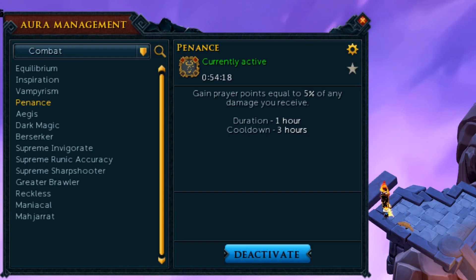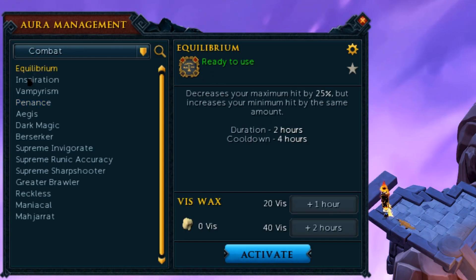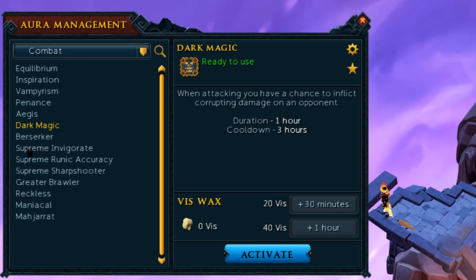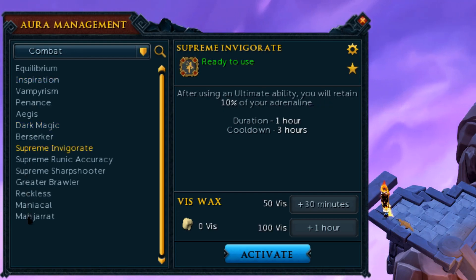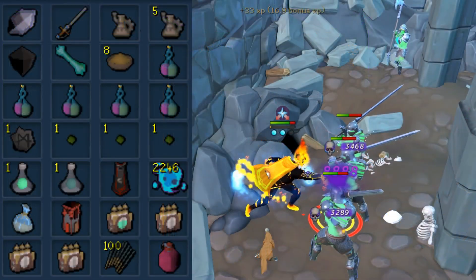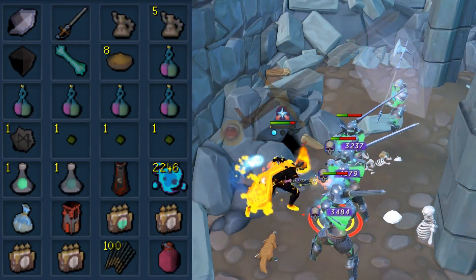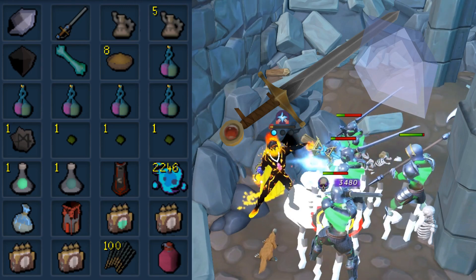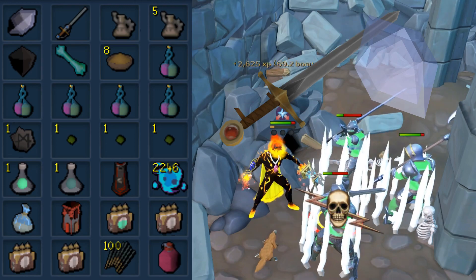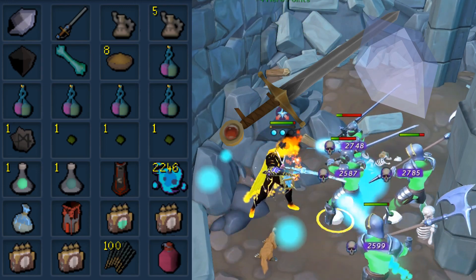If you're not just using Penance, we're going to do something called aura cycling — basically going through different auras on a cycle so there's always something available. If we use this method, you'll need to take holy aggro overload potions, while if we use just Penance aura, you need regular aggro overload potions. For my inventory loadout, I start with an enhanced Excalibur and an ancient elven ritual shard. The Excalibur helps when setting up, and the elven ritual shard helps sustain prayer with non-Penance aura methods.